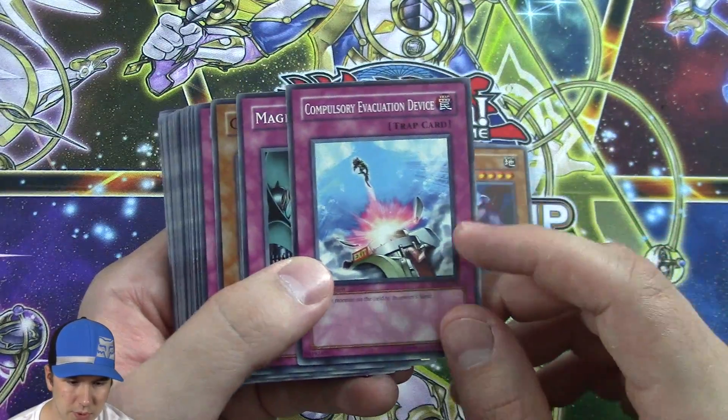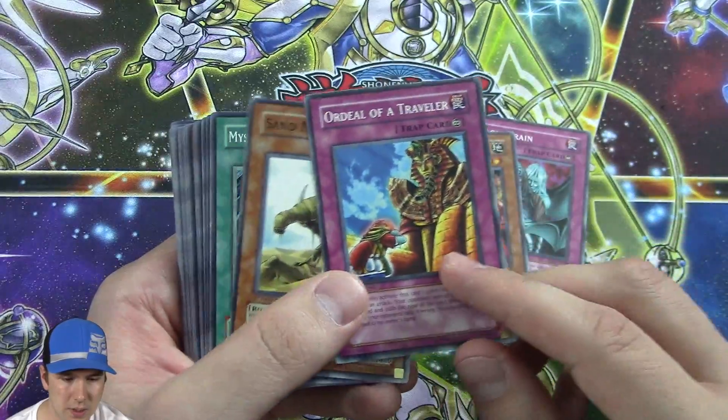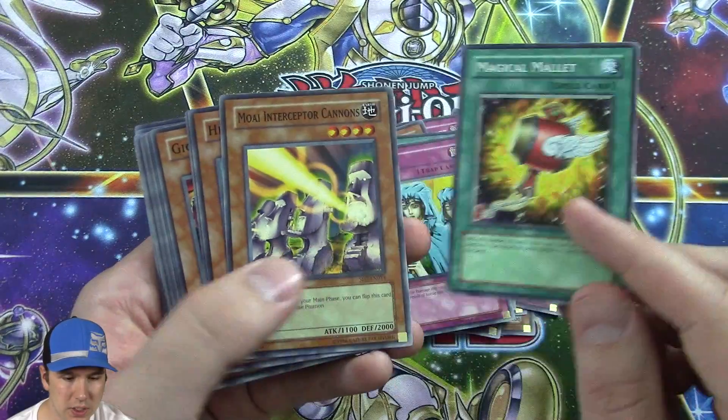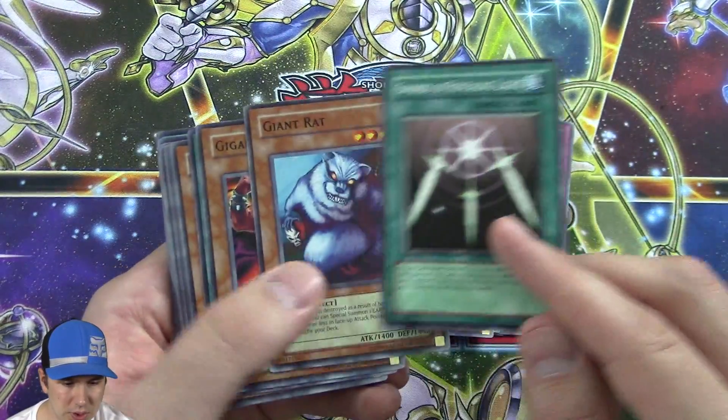Giant Rat, Compulsory Evacuation Device, Magic Drain — a lot of cards that I even run today. Some cards I was running back in the day too. Mystical Space Typhoon, Waboku — really good card — Magical Malice. Some really good cards in here, it's a good structure deck.